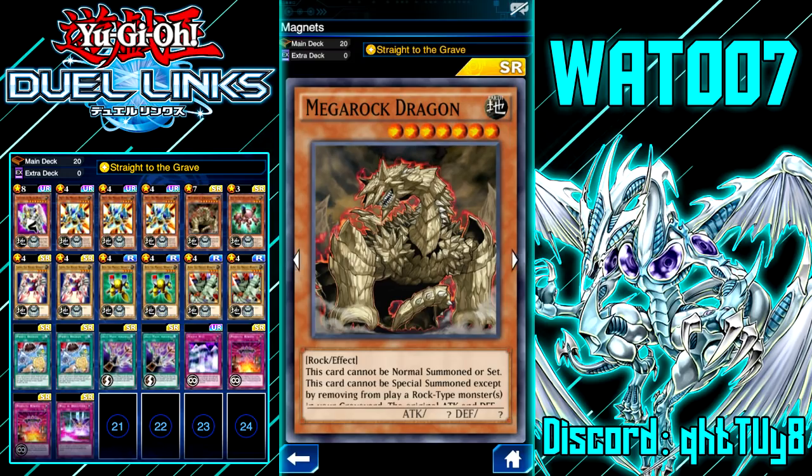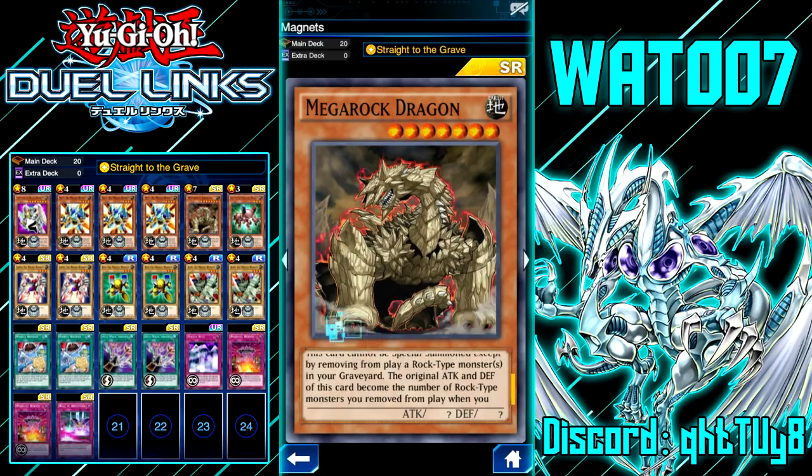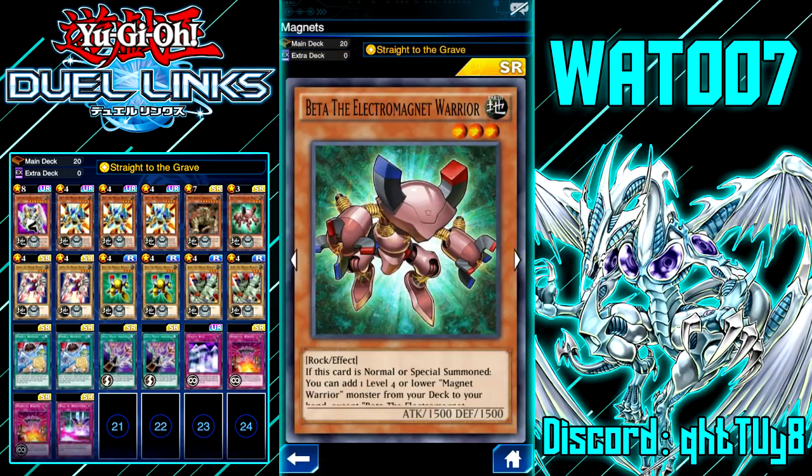We're running three copies of Delta so we can get Valkyrion out right away. I was running two Valkyrions but I'm not going to get two of them out — the meta is too fast. Instead we're also playing Mega Rock Dragon, which cannot be normal summoned or set and must be special summoned by removing rock-type monsters in your graveyard. Its original attack and defense become the number of rock-type monsters removed from play times 700. We're also playing Beta the Electromagnetic Warrior — when summoned, you can add a level 4 or lower Magnet Warrior from your deck to your hand.